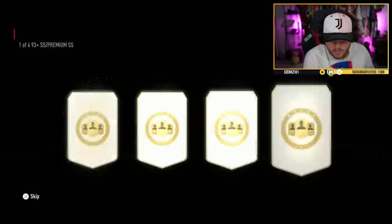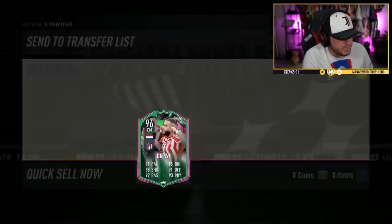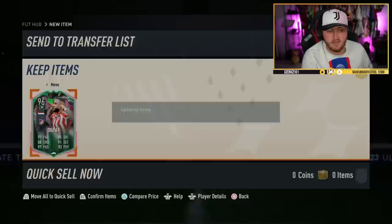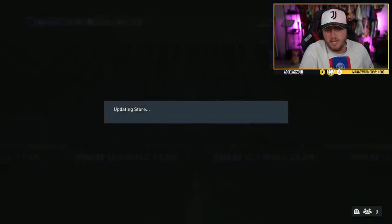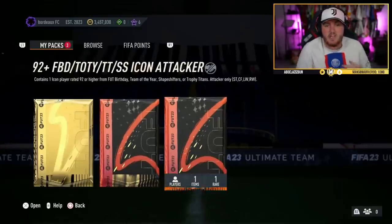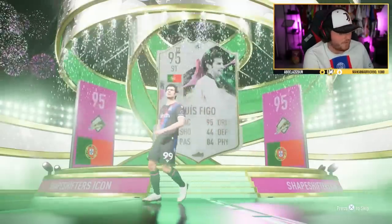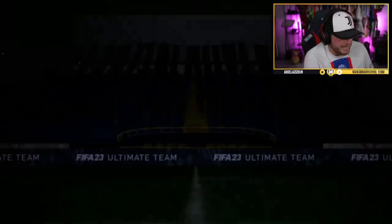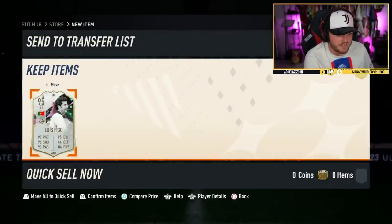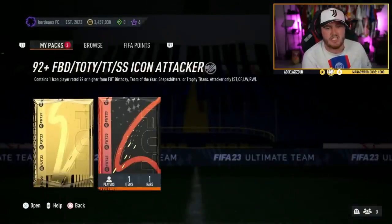Shapeshifter premium player pick first — it's going to be Menfish, 96 Memphis Depay. That is pretty solid indeed, we'll take that. Hopefully more decent Shapeshifters come in the icon pack, or a decent Team of the Year icon like a TOTY Haaland to partner with that Shapeshifter Depay. Come on Bordeaux FC — Shapeshifter! Hey, Louis Figo! We'll take that. 95 Louis Figo is pretty good, we'll take that. 95 rated striker — Figo is decent, good start.